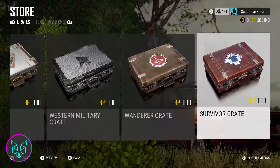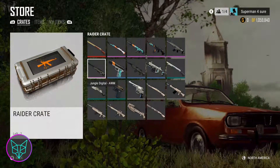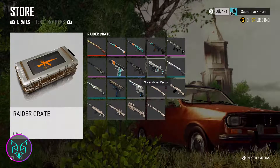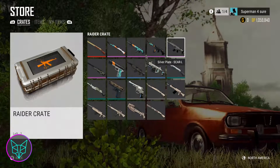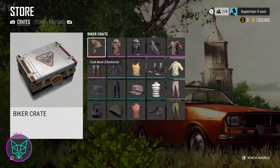They're also adding a preview option, so you can go to the crates you think you want to buy, preview them, and see all the items inside. If a crate has an item you've been going for, you can focus on just buying that crate.